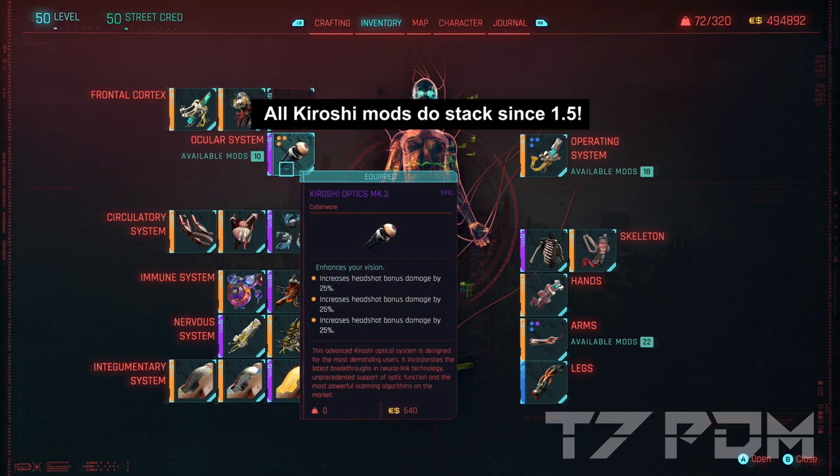In our kiroshi optics, we will go for 3 trajectory analysis. When you equip your weapon and actually draw it, you will also see all these damage increases stacking. So please draw your weapon — all these mods are stacking and working.